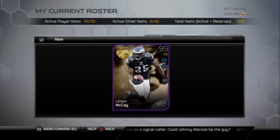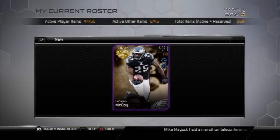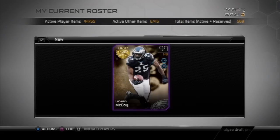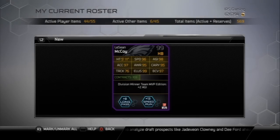Yo, MuttheadTV, what is going on? It's Popular Stranger and I am back today with another video for you. Today we're going to be doing a review of the card that you see in front of you. It's the 99 overall Team MVP LeSean McCoy from the Philadelphia Eagles — my favorite team, my favorite player in the NFL.